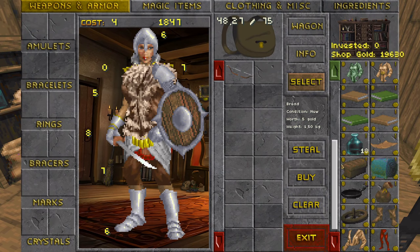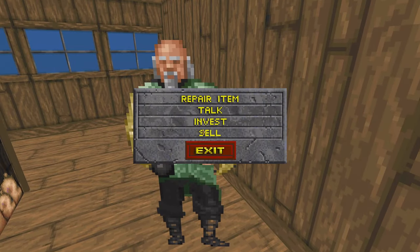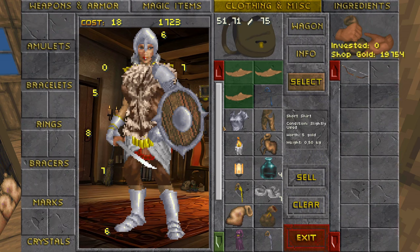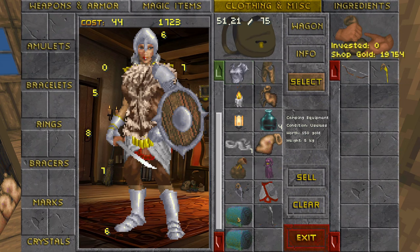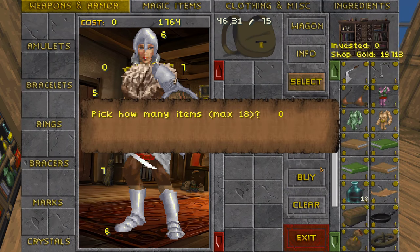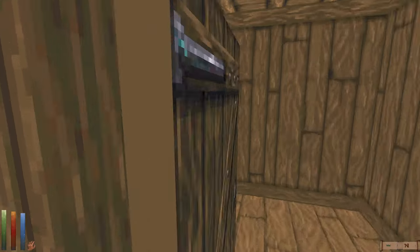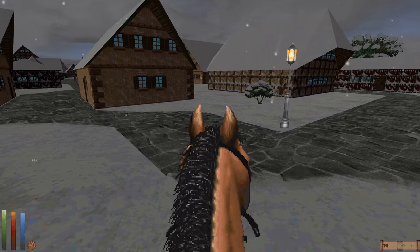We pick up bandages and new equipment, though it's not worth much. I realize I already had a casual cloak. Some equipment is labeled 'useless' — it must have actually broken. We buy some oil so we have a bit more liberty lighting things up inside the dungeon, then head to a tavern on the way out.